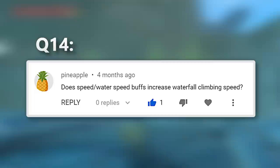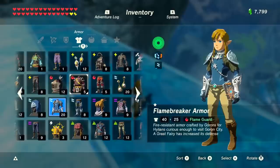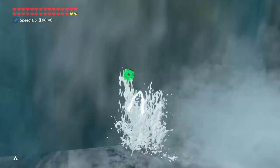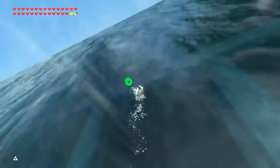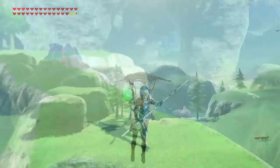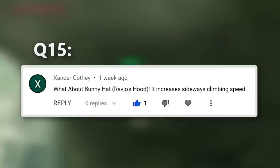The next question asks about the waterfall swimming mechanic, and whether wearing the Zora set or any speed boots will help with the speed of it. This is pretty important because still to this day I see a lot of Breath of the Wild players change into their full Zora set whenever they want to swim up a waterfall, thinking it'll help with speed. But this is never the case at all — there is no way to change the speed of swimming up them, so there's absolutely no need to get out more than the tunic.